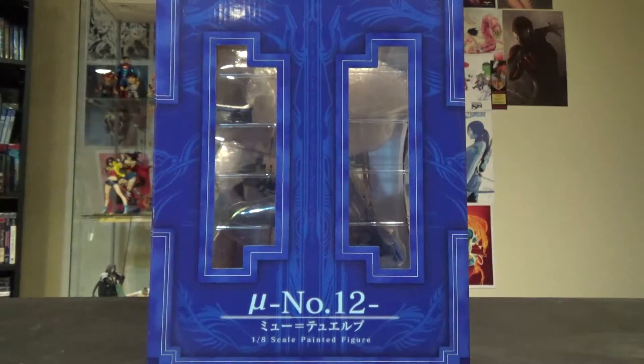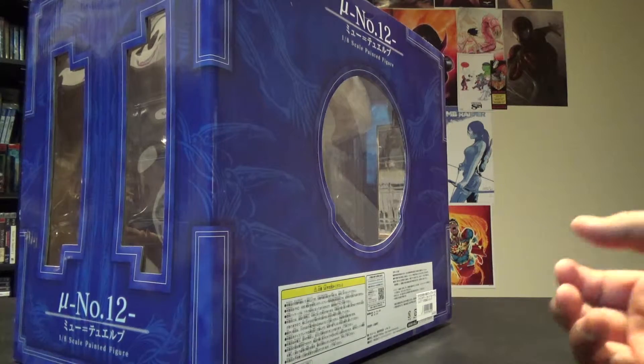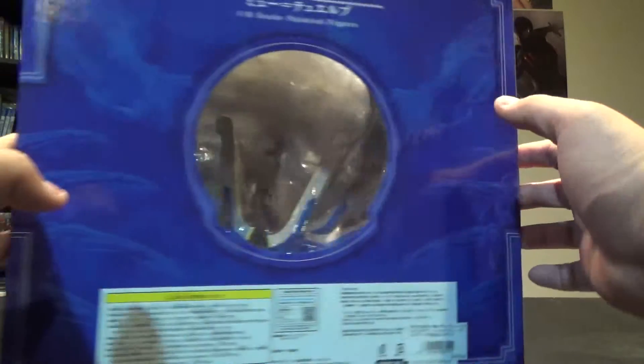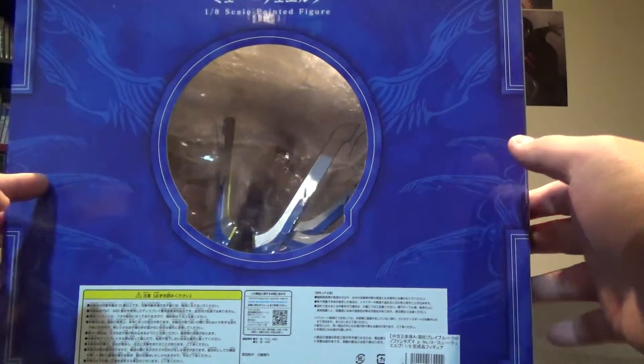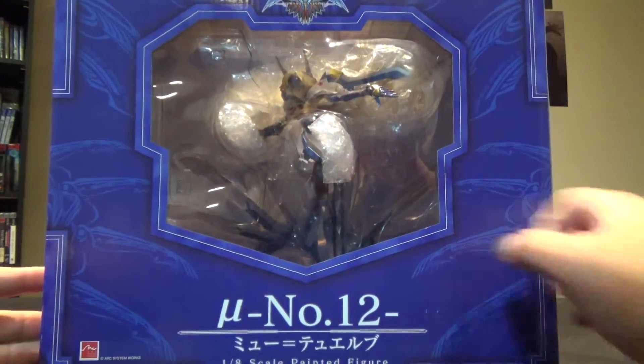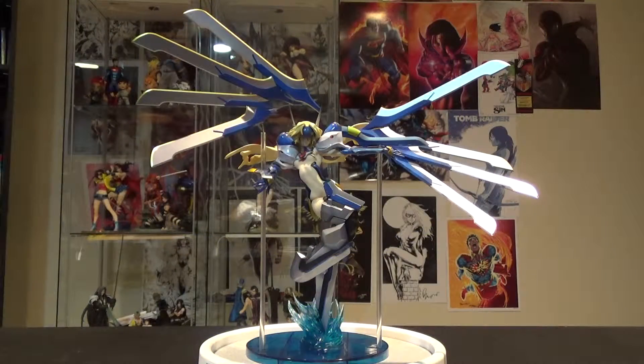AmiAmi is a store from Japan that sells a bunch of figures — you can pre-order things like that, pretty cool stuff, check it out. This is like a B-grade, which is pretty good. The box is a little beat up but I'm not too worried about the box. The sides are pretty simplistic, really nothing to look at — you've got the back which has some cool stuff there. So let's get started with the figure itself.